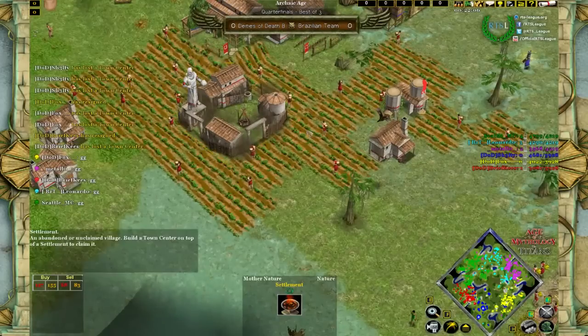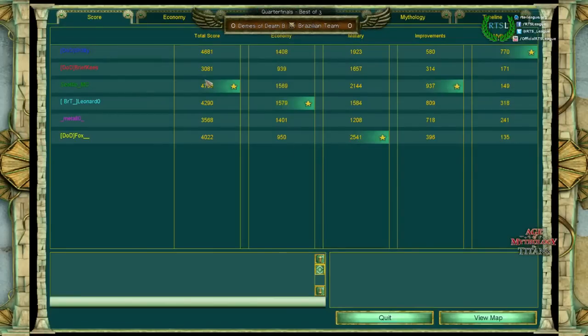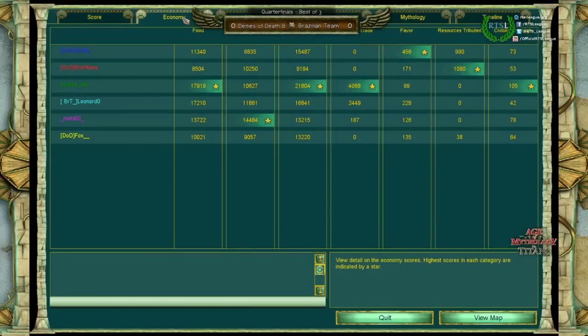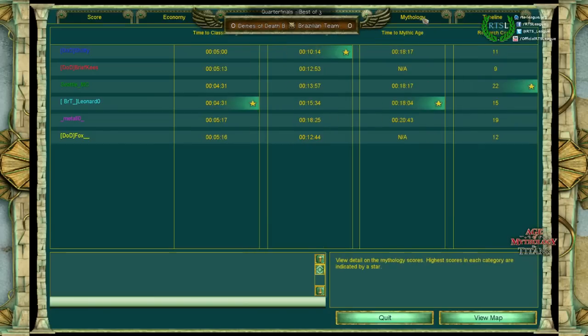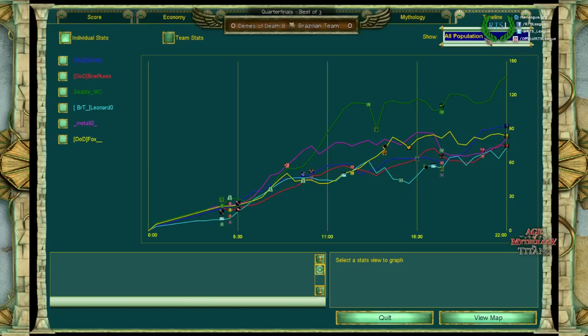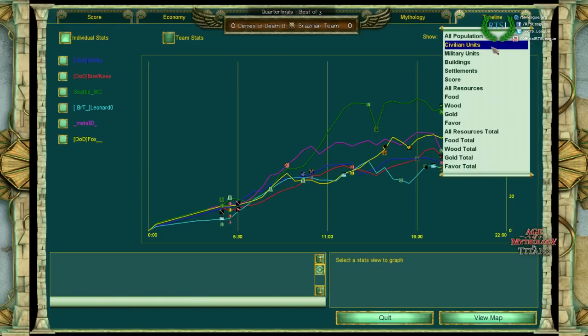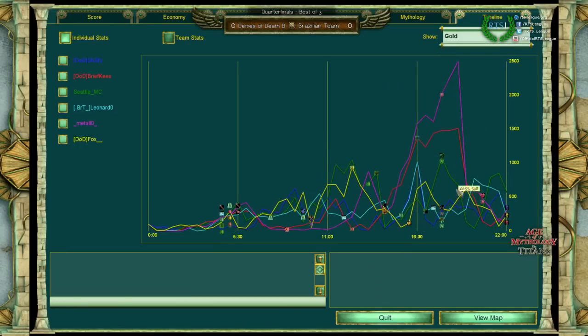Seattle also went for some extra shenanigans in the middle with some dogs at the back, trying to make sure TCs weren't staying up. In the post-game stats, Seattle is named MVP — he had a pretty strong eco, booming as the anchor player with great military count. Fox had quite the opposite results. Research was best for Seattle, Leonardo, and Metallo. Not really enough resources at the end — everybody was pretty much strained — which is also the reason why Deities of Death just knew they couldn't come back. GG.